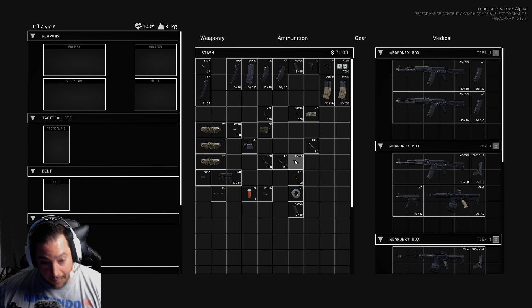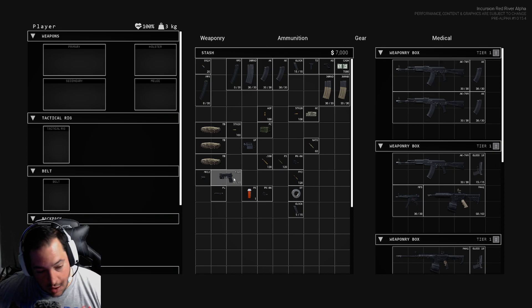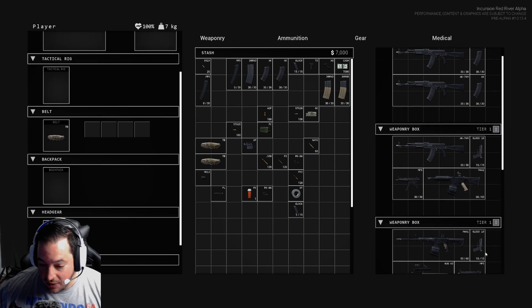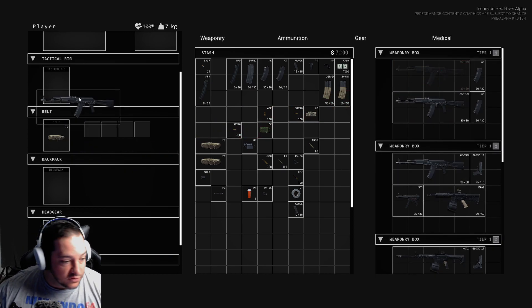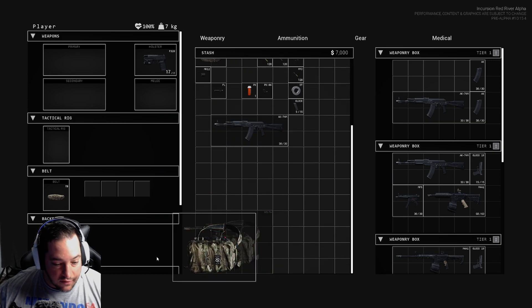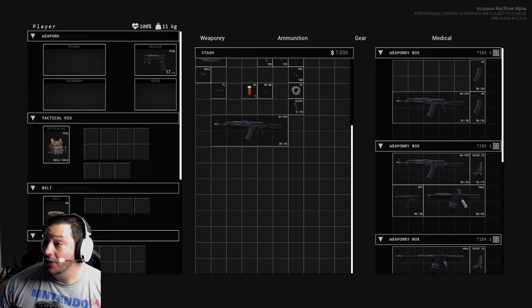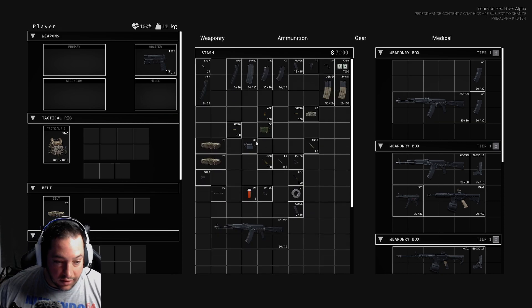What is up guys and welcome back — we are going to be continuing the series of Incursion Red River. We're going to be playing and trying to get some of these missions complete. I want to see if it unlocks more missions or whatnot, so we're going to continue from where we were in the last video. We definitely don't want to go in without a helmet, we don't want to go in without a rig. We definitely don't want to die — I think we're still at zero deaths currently, at least on stream.